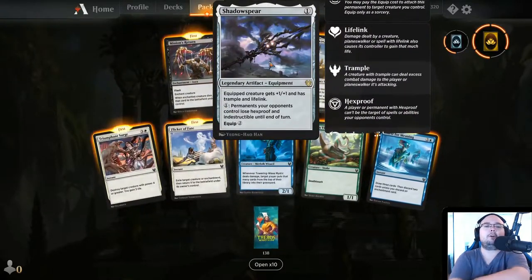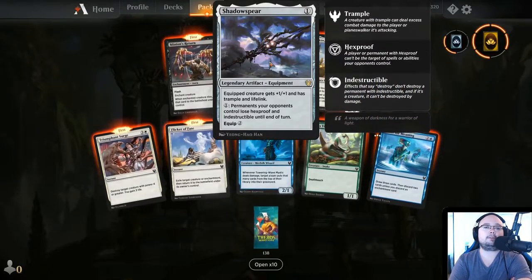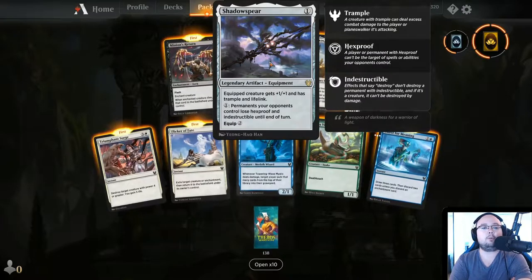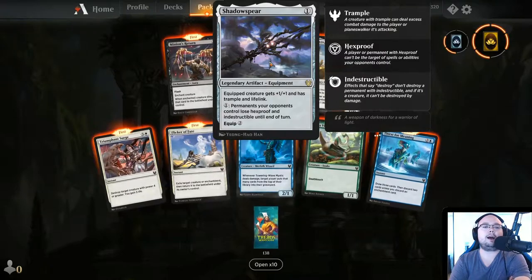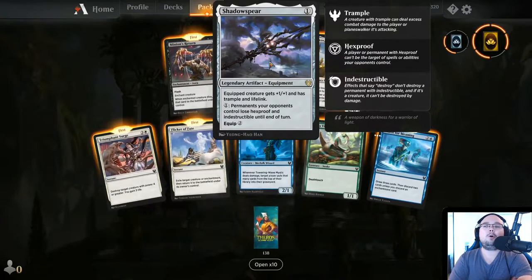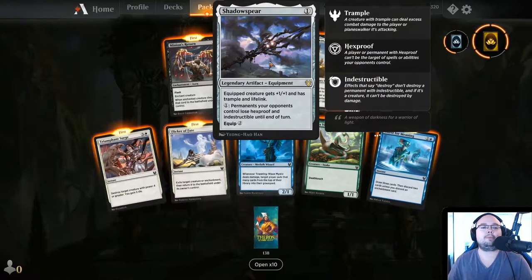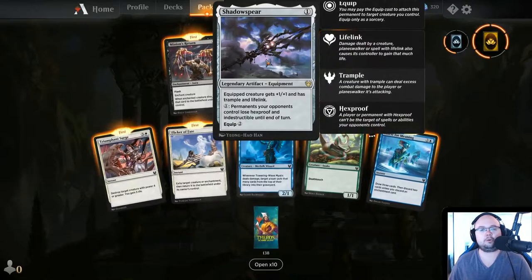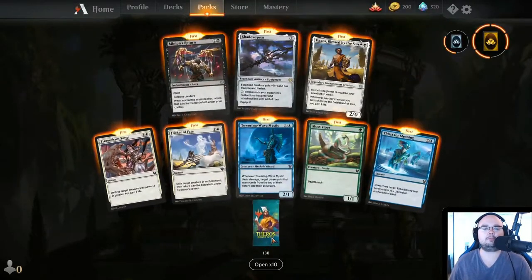And we have Shadowspear as our rare — it's a legendary artifact at 1 mana. Equipped creature gets plus 1/plus 1 and has Trample and Lifelink for 1 mana. Permanents your opponents control lose Hexproof and Indestructible. That is super cool — this is going to be really useful because there are some indestructible things in this set.